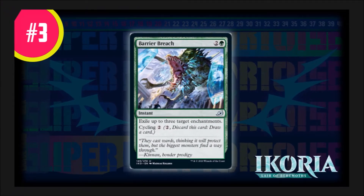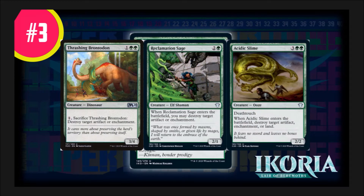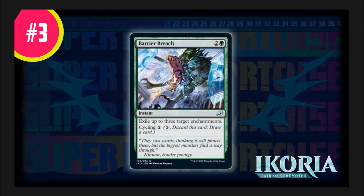At number three, we have Barrier Breach. It costs two generic and green for an instant. It exiles up to three target enchantments with Cycling 2. This card is pushed to take care of those pesky enchantments that get in your way. It does not affect artifacts, sadly, and that's why it's at number three. But I know this card will see a lot of play in both Commander and Cube. It goes alongside cards like Thrashing Brontodon, Reclamation Sage, and Acidic Slime, which have their own unique abilities but slot in both Commander and Cube just fine.